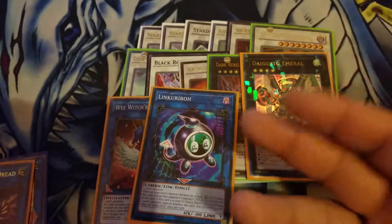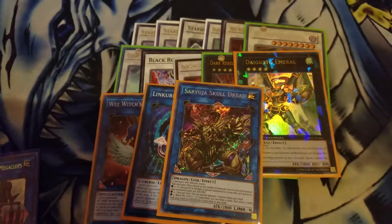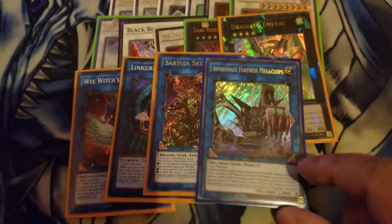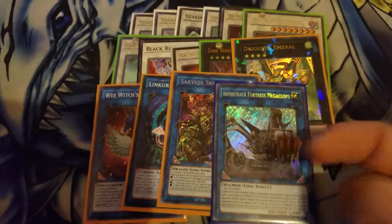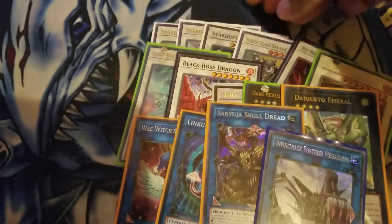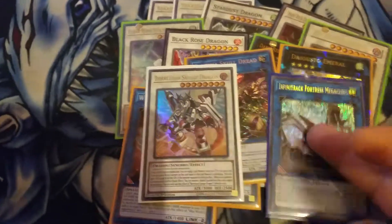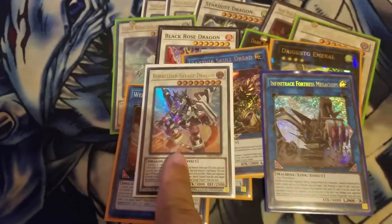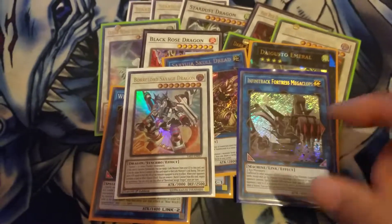If Psy Reflector gets negated and he's just sitting there, just Synchro him away. There are times you have more than five monsters to start with if you want. With Foolish Burial, your target is Infinite Track Fortress Megaclops — you pay half your life points and it goes to the graveyard. Then when you bring out Borreload Savage Dragon, he equips it — it doesn't matter if he was successfully summoned or not, he equips it. Half of its 4000 attack is 2000, which makes him a 5000 with three negates since it's a Link 3. That's the only reason he's in here — he's the only Link monster with the highest attack, which is another reason I chose him: a Link 3 with 4000 attack.